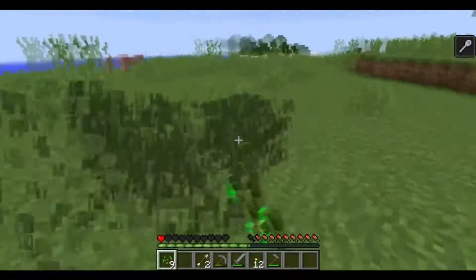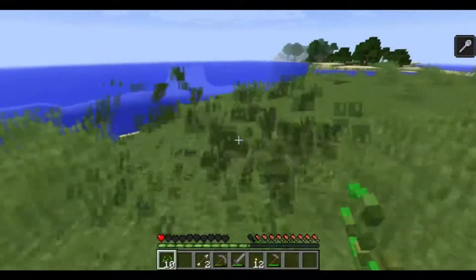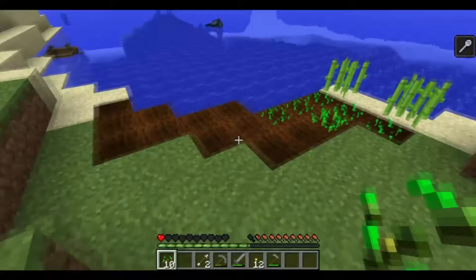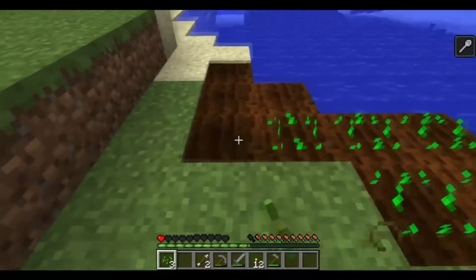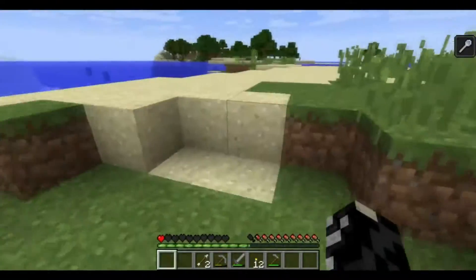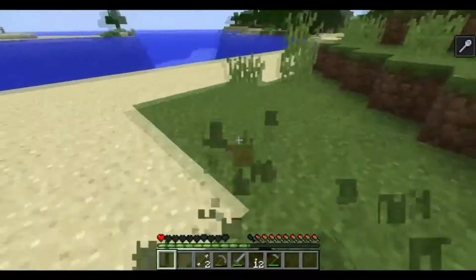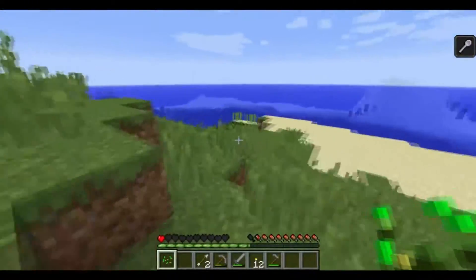We'll go ahead and go down into that little hole we saw over there. I'm not sure if we want to go over there because there's some things that caused the mining fatigue, and I don't know how close they'll aggro onto you. But we'll just build my little garden here. Too bad I didn't get that bone — I could've made bone meal to get that garden going quicker. We'll fill in that last spot there.